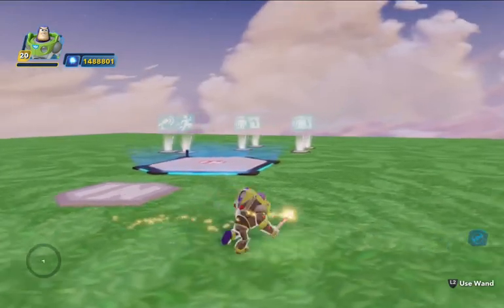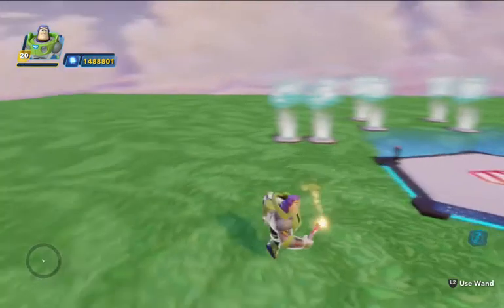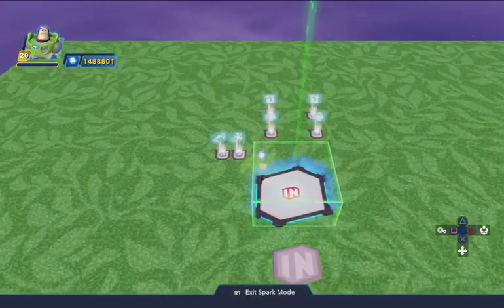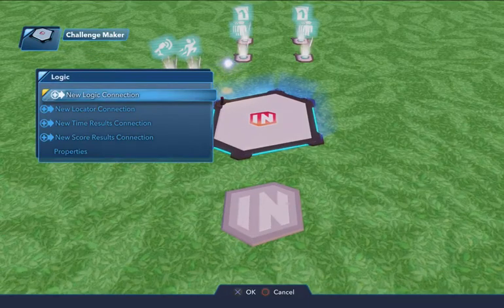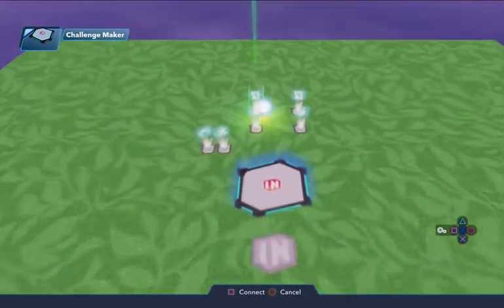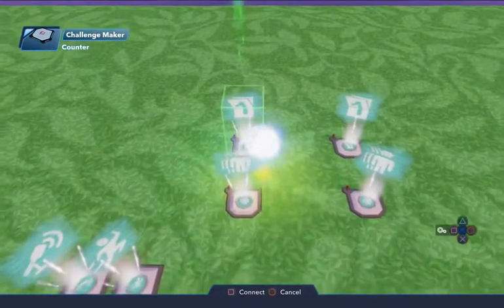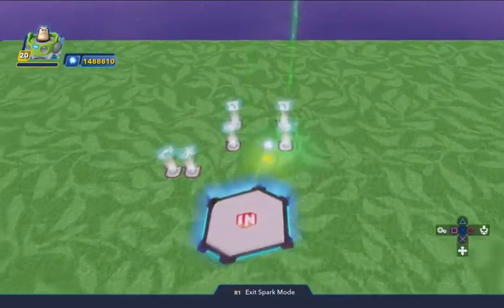I like to do most of this in Spark Mode, but sometimes people prefer to use their character — whatever works for you. I'll be in Spark Mode most of the time because it's a little faster. Anytime we want a new logic connection: whenever the invite is accepted, I want to make sure my score starts at zero in case I'm playing a second or third time. So I'm going to reset it.